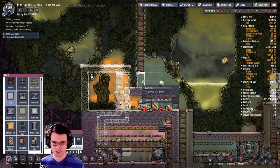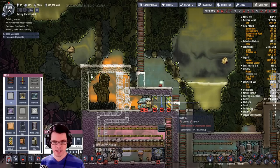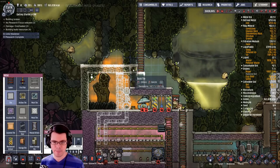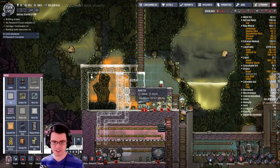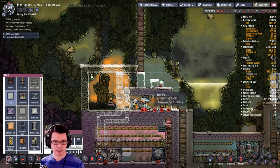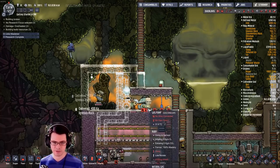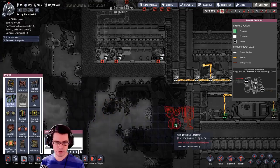One thing we want to do is make sure the green side is correct — we want it to go out here and back in on this side. I'm going to deconstruct that and flip it so it's facing the other direction. I could just do this with normal tiles, put two tiles right here.